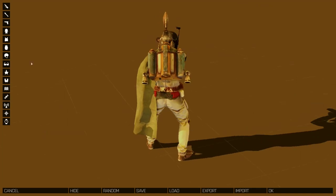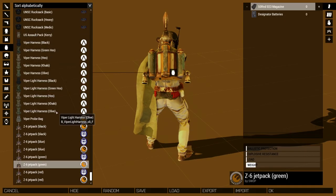First off, let's go over which jetpacks this actually works with. As you can see, it works with any of the Z6 jetpacks. If you look, anything that has Mochila in its second name — that's its official name, the first one is just a display name — anything that has Mochila in the name will work with this mod.